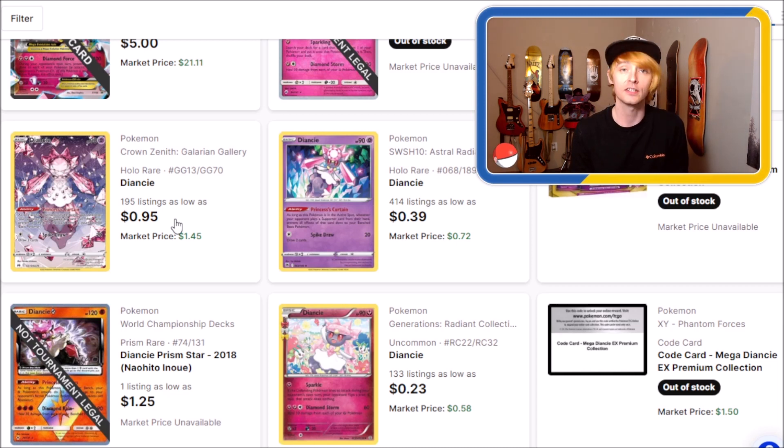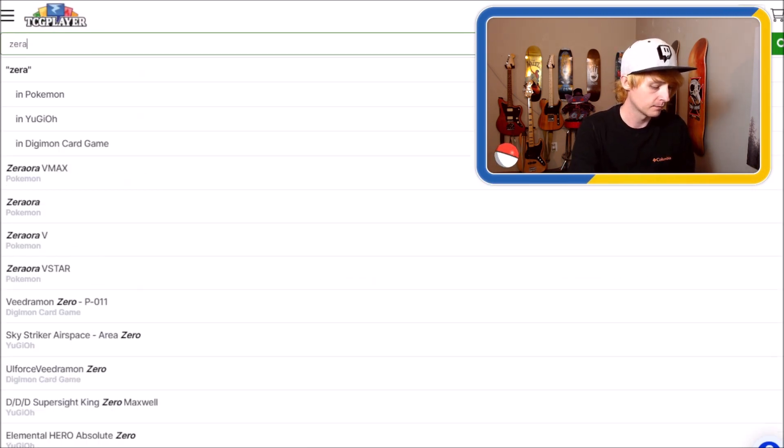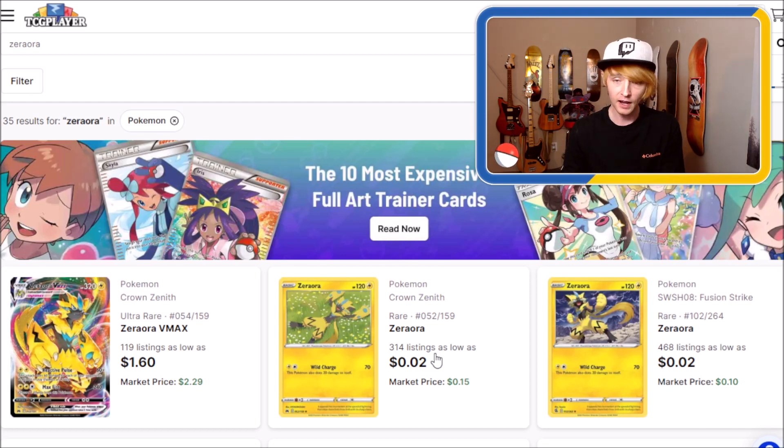There's one other rare in the pack — it's going to be Zero Aura from Crown Zenith as well. Even the VMAX from that set is probably not worth that much. Zero Aura... two cents, bro. So it's $0.95 plus $0.02. For the first pack of Crown Zenith, it cost me four bucks, and I got 97 cents back. That's less than a third of my money actually being worth something. Not off to a great start.